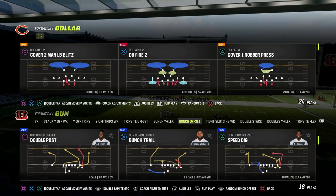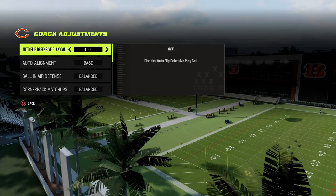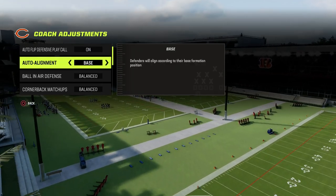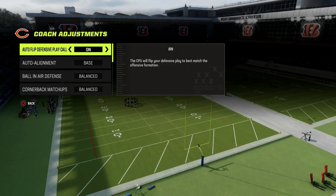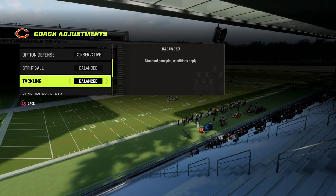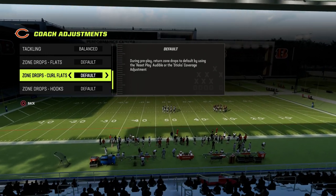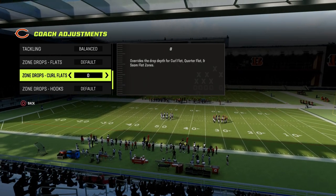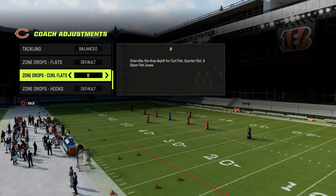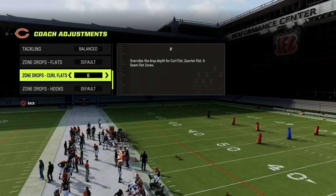We're going to show this against that formation. From a coaching adjustments perspective, go ahead and make sure that your auto alignment is set to base. You can leave your auto flip on or off, it's up to you. And if you ever want to stop a wheel route — like the verticals wheel route — you can put your curl flats at zero and they will play those wheel routes really, really well. So we're going to put our curl flats to zero, especially when defending Bunch.